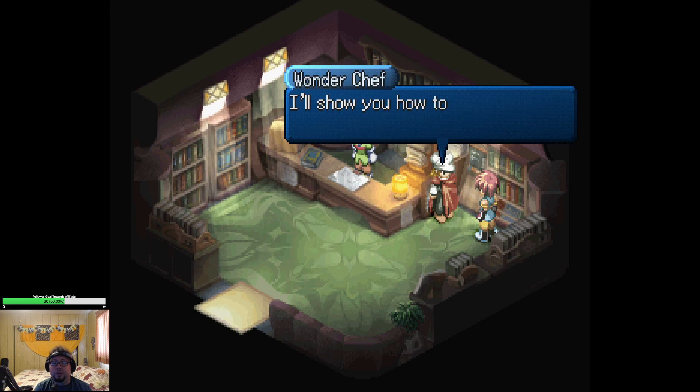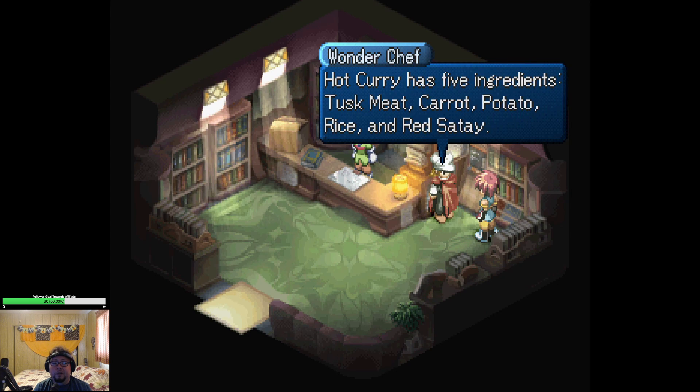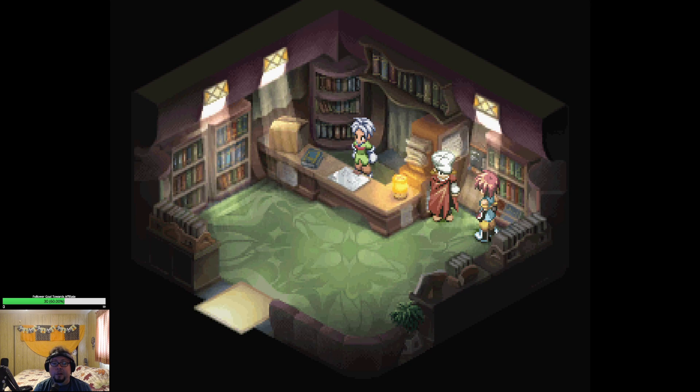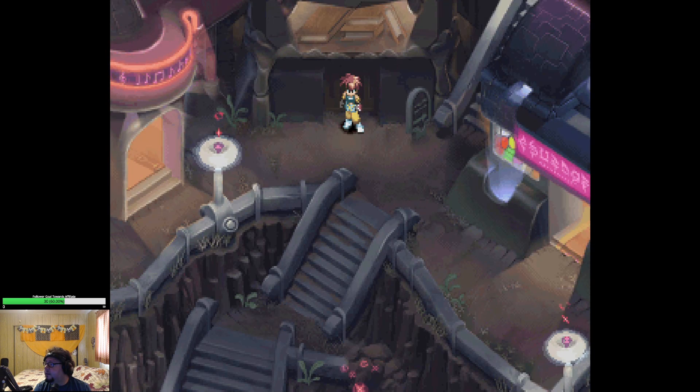And the mysterious Wonder Chef. I'll show you how to make the fiery, sweat-inducing hot curry. Hot curry has five ingredients: tusk meat, carrot, potato, rice, and bread satay. Farewell. I mean, have a nice day. Now leave and enter the dance hall to the left. Oh, I said left.